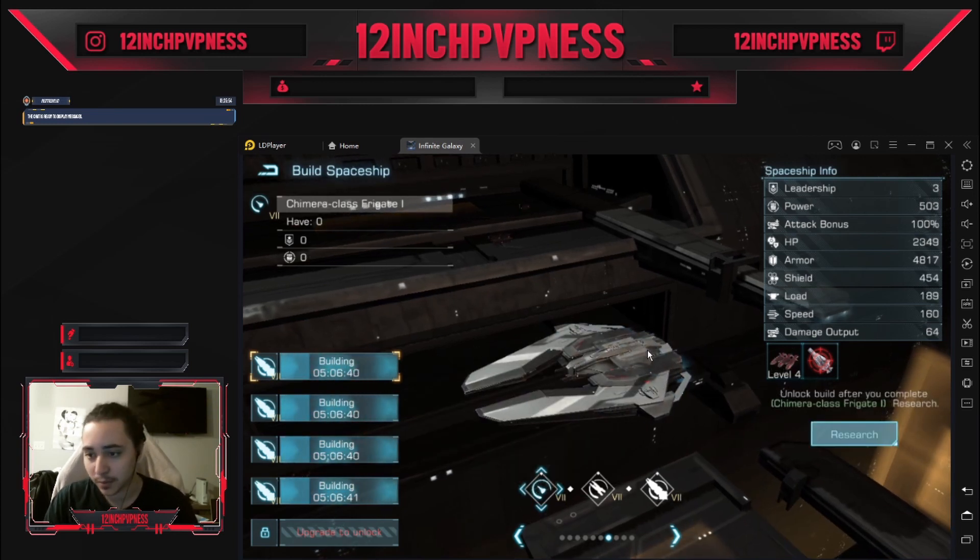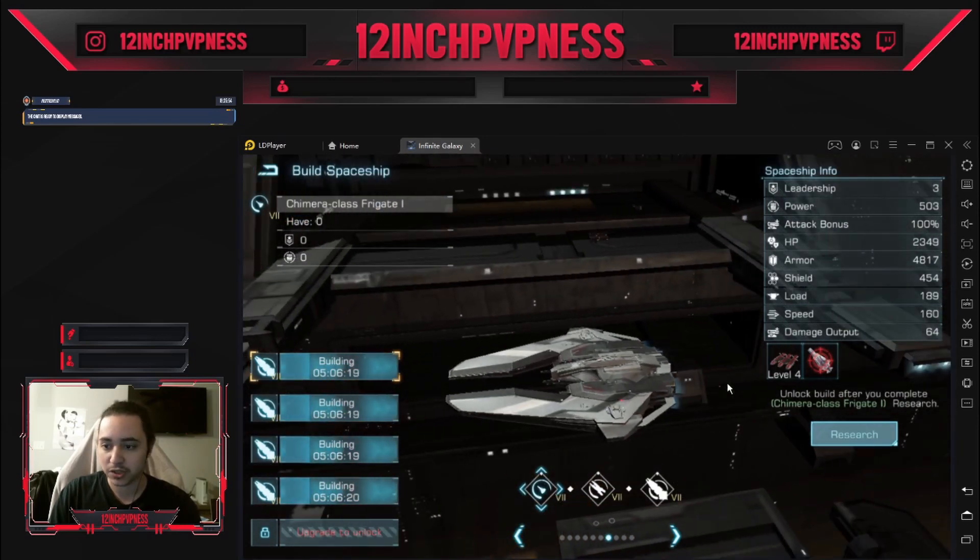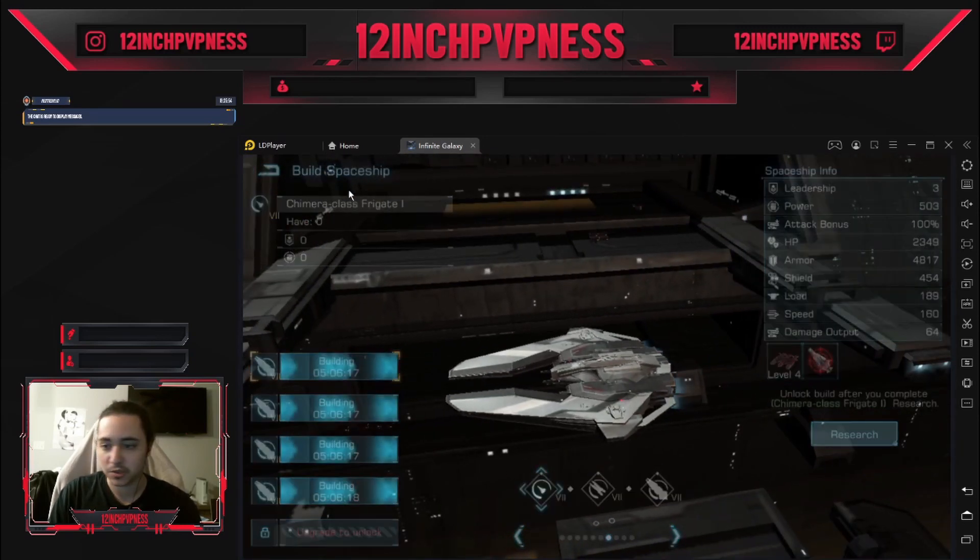Once you get to tier 7 and you're running the Brontes, you're basically done with the campaign. Once you hit tier 7 and have your Brontes at rank 5, you're just going to blow through the entire campaign. When they release more campaign content we can go through it, but overall the Brontes at rank 5 should absolutely steamroll the campaign. So just make sure you're doing your events.